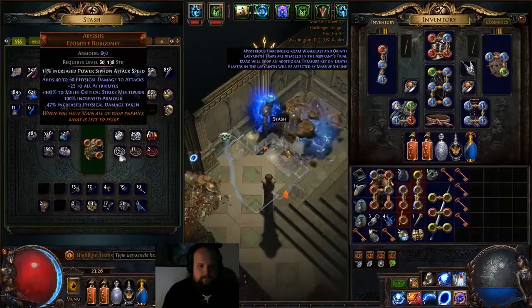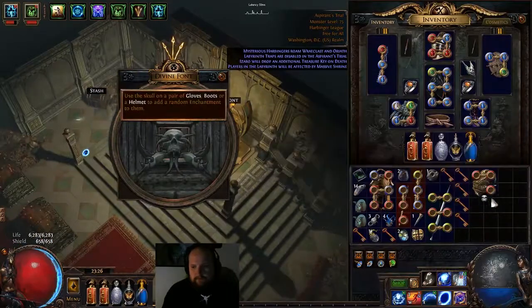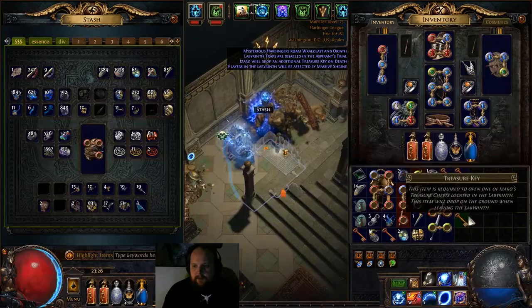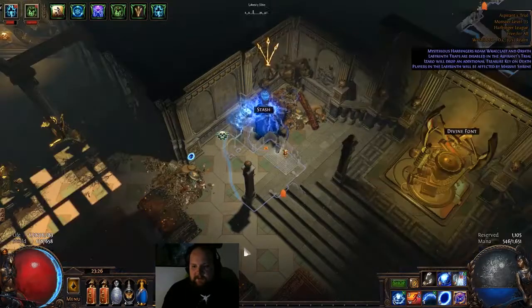All righty, Molten Shell Buff Effect — 1, 2, 3, 4, 5, 6, 7 keys.